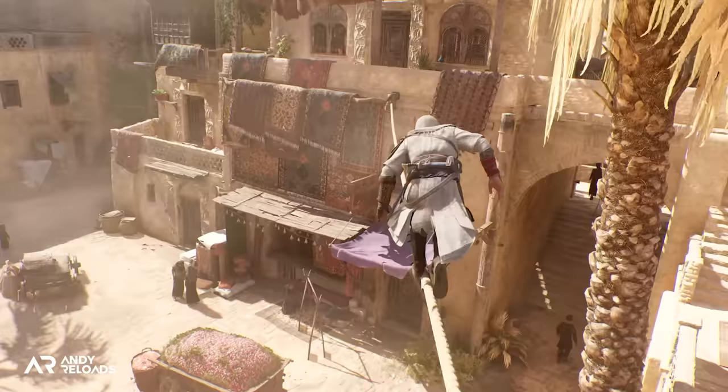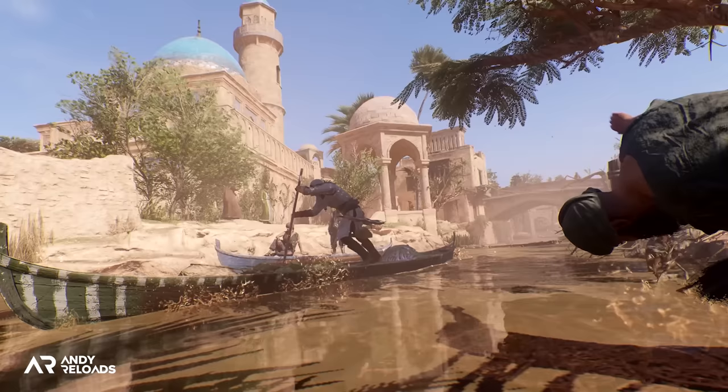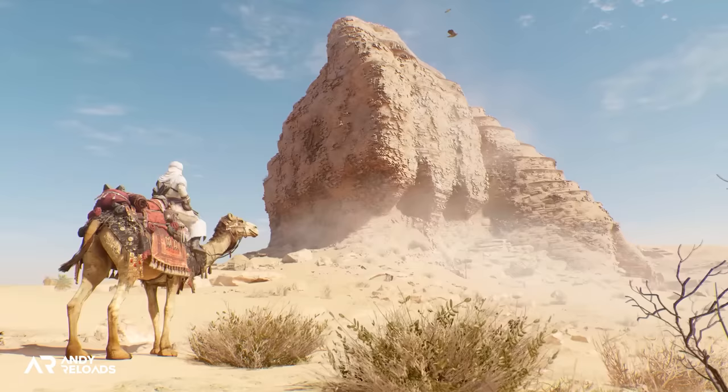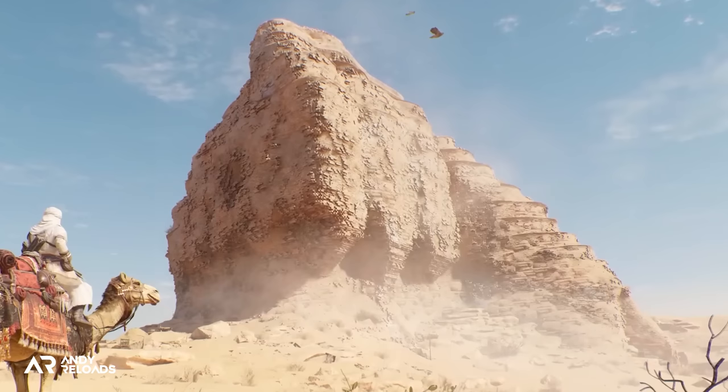We then pick up a quick clip of Basim walking across a rope above what looks like one of the four commercial or industrial districts of Baghdad, with a follow-up clip of Basim using a small canal boat, which may be a teaser for some sort of infiltration or stealth side mission. This very quick shot looks like the Dur-Kurigalzu, an enormous man-made pyramidal temple structure constructed with mud bricks that is over three and a half thousand years old and is still standing in Baghdad — one of the reasons I love the historical stuff in the AC games.